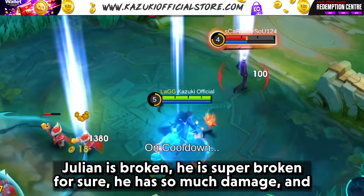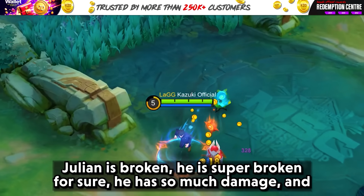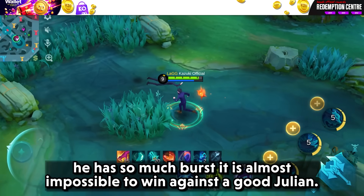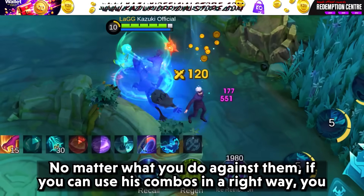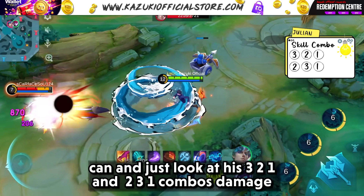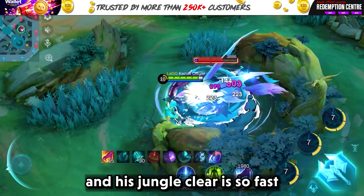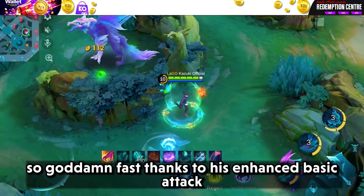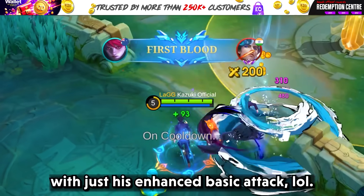Next, we have Julien. Julien is broken — he has so much damage and so much burst, it is almost impossible to win against a good Julien. No matter what you do against them, he can use his combos in the right way, and just look at his 3-2-1 and 2-3-1 combo damage. His jungle clear is so fast thanks to his enhanced basic attack, and you can just kill squishies with just his enhanced basic attack.